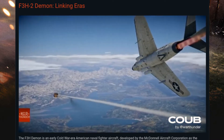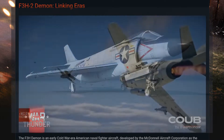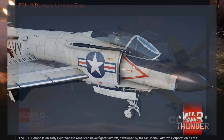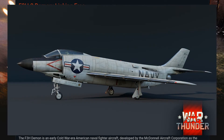The F-3H2 is powered by an Allison J71A2B turbojet engine, which replaced the previous model's underpowered engine. The Demon can reach a top speed of 719 mph or 1,157 km/h at sea level, with a good climb rate of 14,350 feet per minute or 72.9 meters per second.